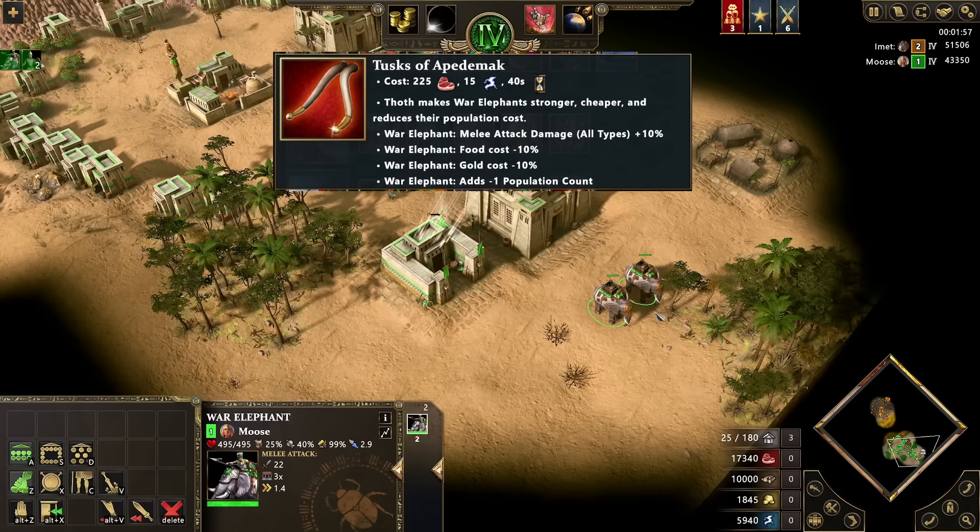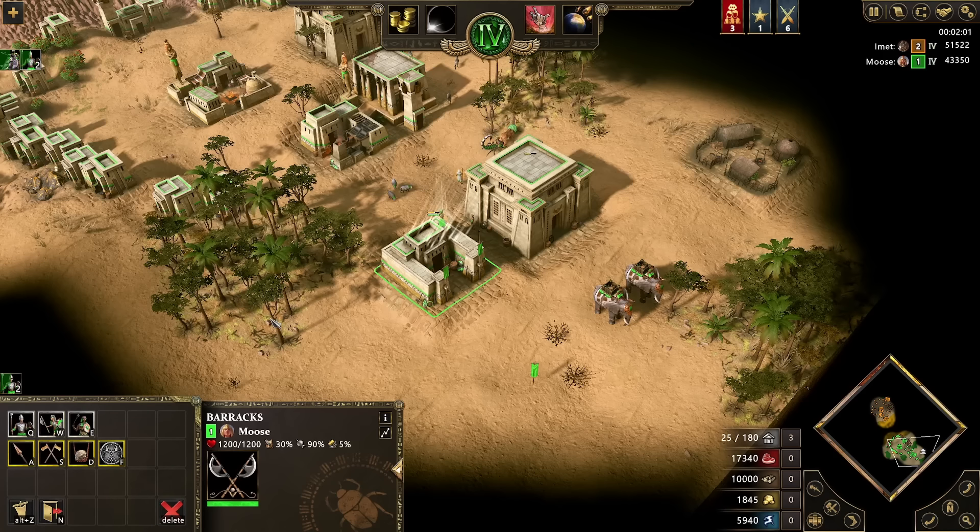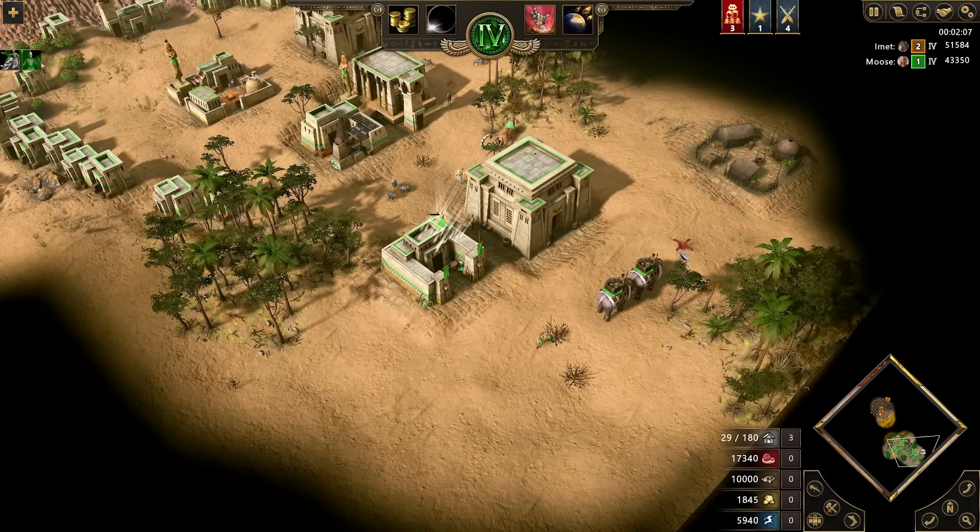Thoth's elephant upgrade makes them cheaper, reduces their population cost, and does more damage. If you combine these it's just insane value — cheaper elephants, you get two of them, and they're better. What's not to like?